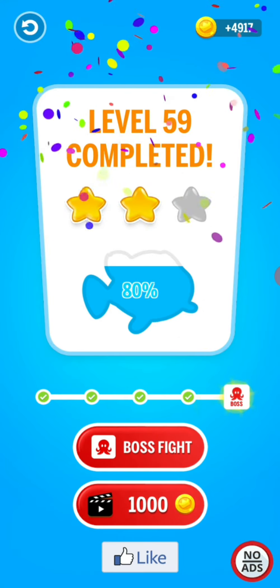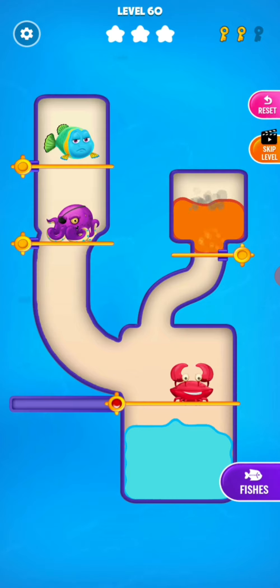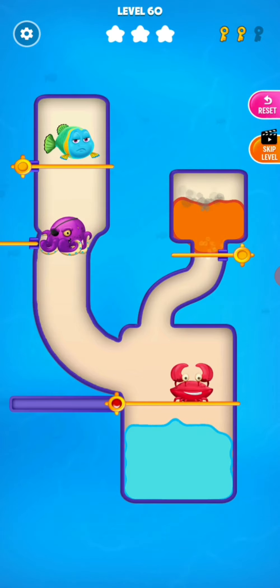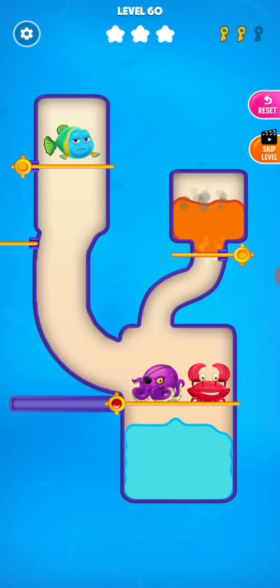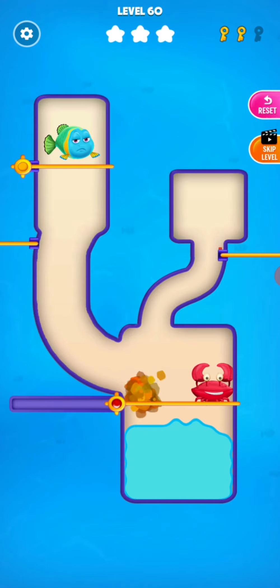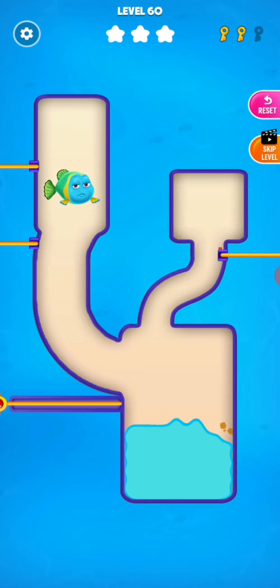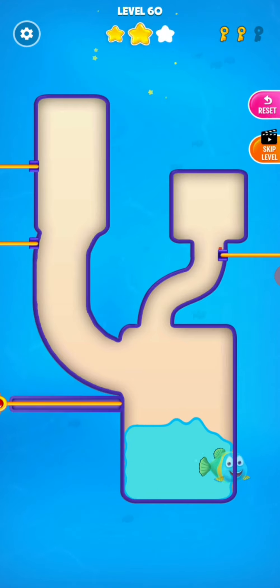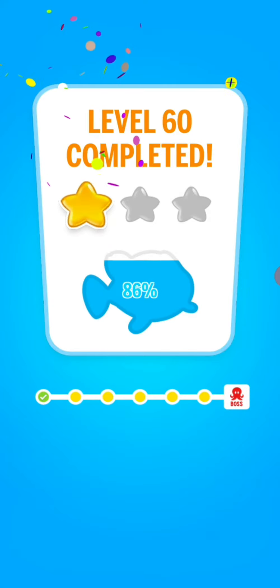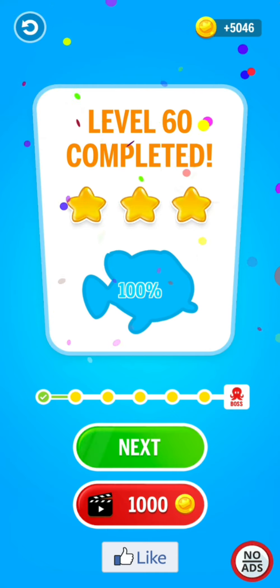Okay, now the boss fight — we are at level 60. I'm going to release this one, two here. I'm going to release this now, and release the fish. The fish is safe now, I got three stars! Level 60 is complete. I hope you enjoy this video, see you in the next one — thanks for watching, take care!